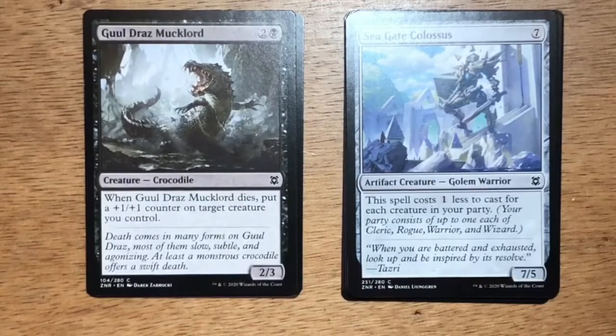Ghoulbane Mucklord — three mana, two and a black, Crocodile at 2/3. When Ghoulbane Mucklord dies, put a +1/+1 counter on target creature you control. It doesn't quite fit in as well because you really need it to die to get the +1/+1 counter on another creature. It's probably your 23rd playable card, or you may even end up cutting it.